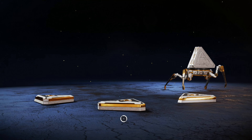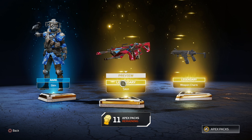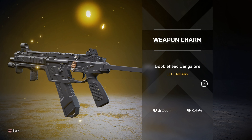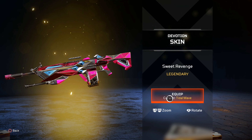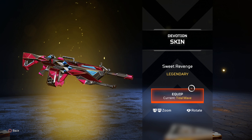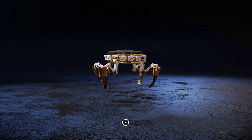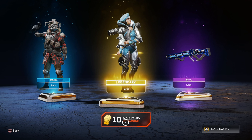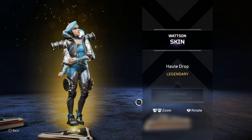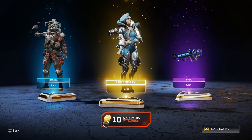Oh, a couple legendaries, let's go! Oh, is that the Devotion? A weapon charm, interesting. Oh, a little Bangalore - little baby Bangalore, yeah! Let's go ahead and put this on. I don't think I care for the Devotion either. I keep thinking I'm getting Pathfinder's heirloom because of the bottom of the boxing glove. Nice Watson skin, we have a nice one already too but we'll take it.